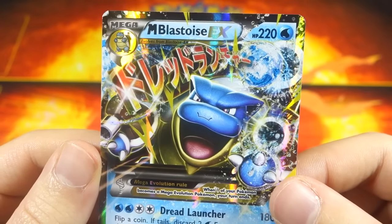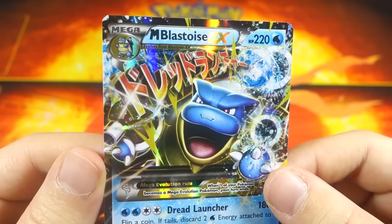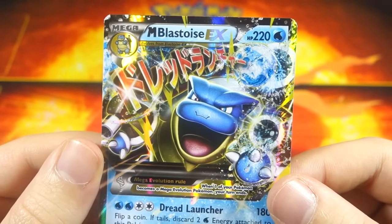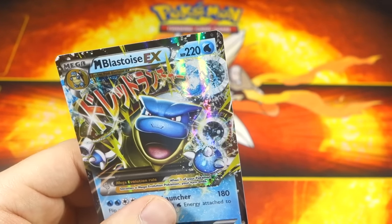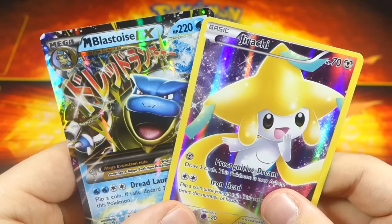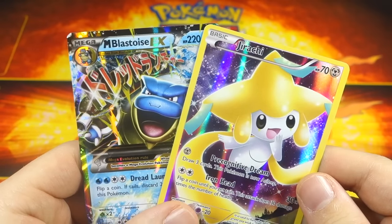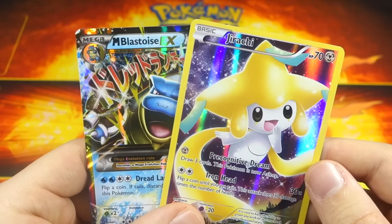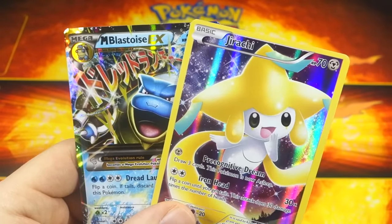I actually have not pulled any of these Mega EX cards so far, so that is incredible — Mega freaking Blastoise EX! Very, very awesome Jirachi collection box. Hopefully you guys enjoyed this video. Stay tuned for a lot more pack openings, top fives, and other videos. Make sure you check out my giveaway for two booster boxes going on right now — it's open for about eight more days. Alright guys, Jordan out.